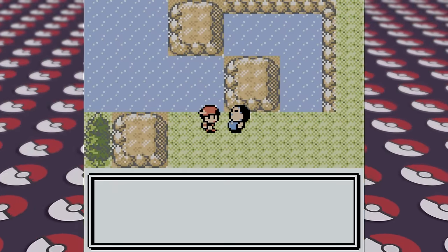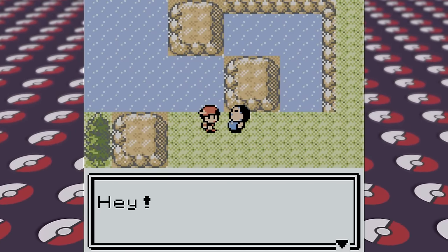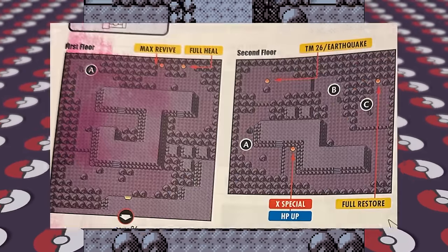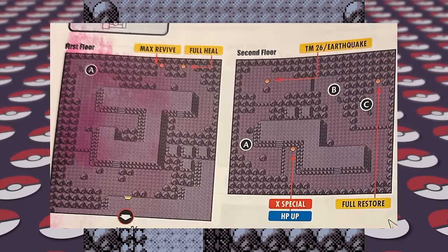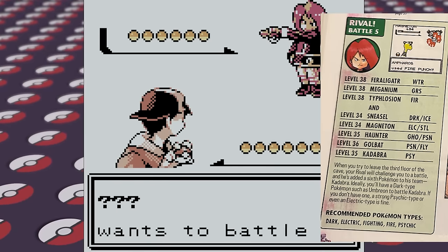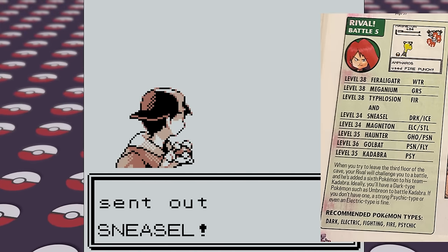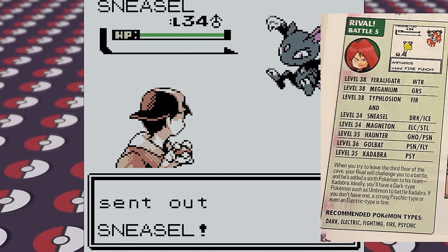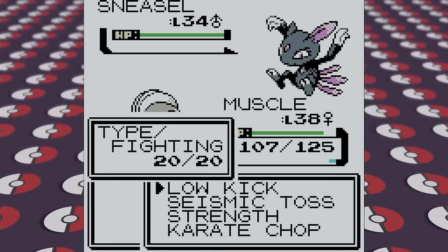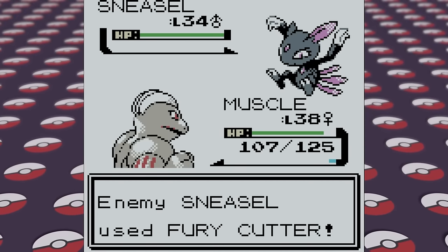Now we can fly back to New Bark Town and surf on over to the Kanto region to head through the Victory Road and then the Elite Four. The guide has a full map to follow through Victory Road, and at the very end we have Rival Battle number 5. It says Dark types are ideal, but if we don't have one, to focus on Electric and Psychic types. So we use Magneton and Slowbro to lay waste to '???'s team in two shakes of a lamb's tail. Now, versus the Elite Four.